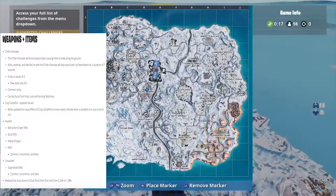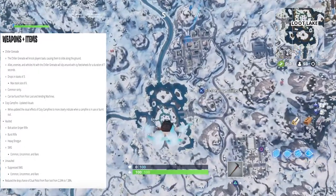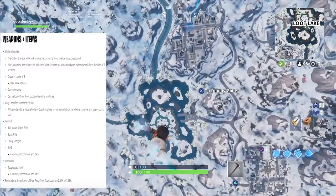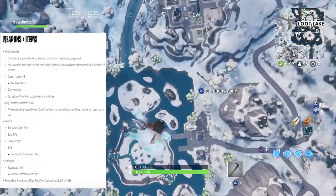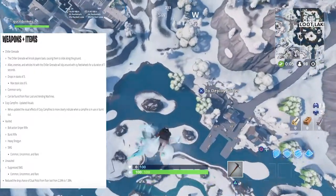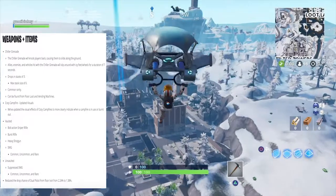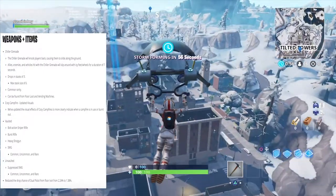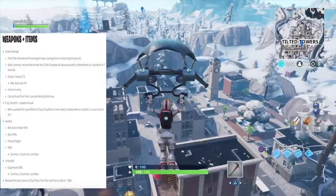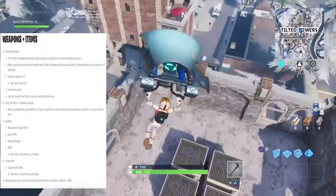They also vaulted the burst rifle, which I think means the common green burst and blue burst. And they vaulted the heavy shotgun as well — I actually like the heavy a lot, but since they fixed the pump-action shotguns and added gold and purple pumps, I wasn't really using it too much to be completely honest.